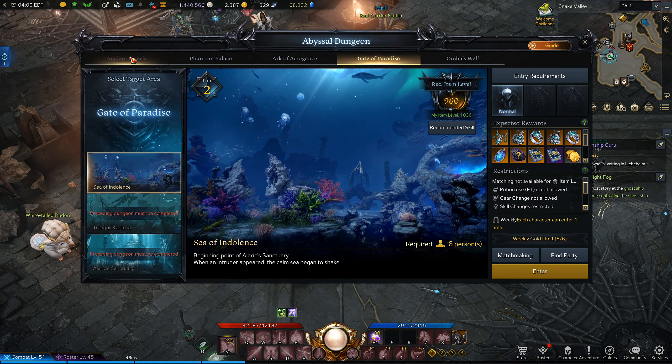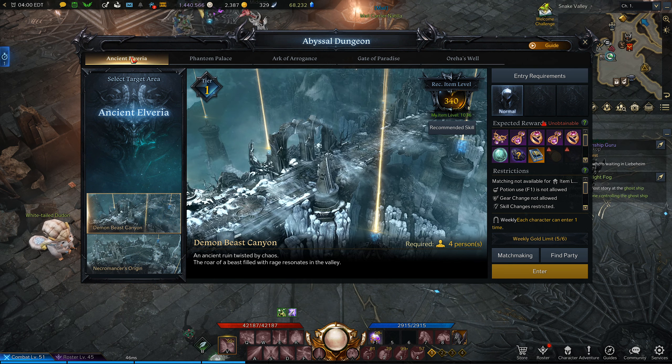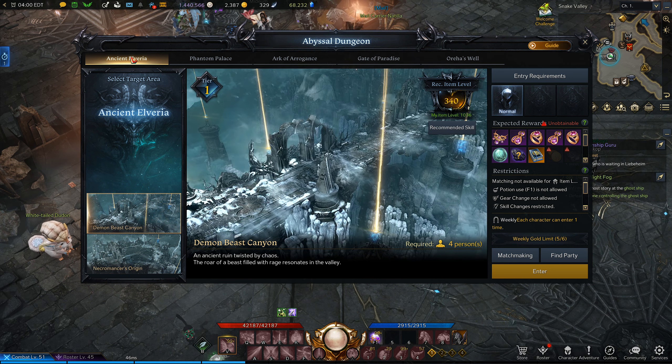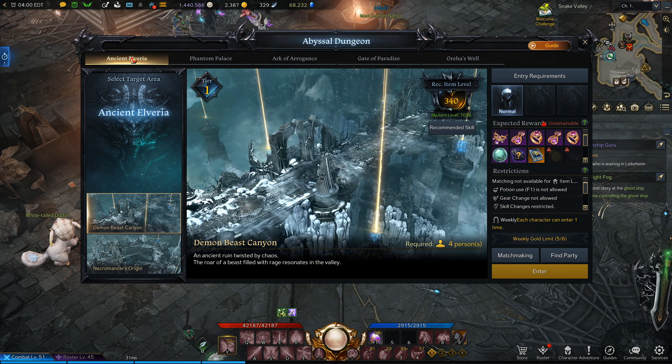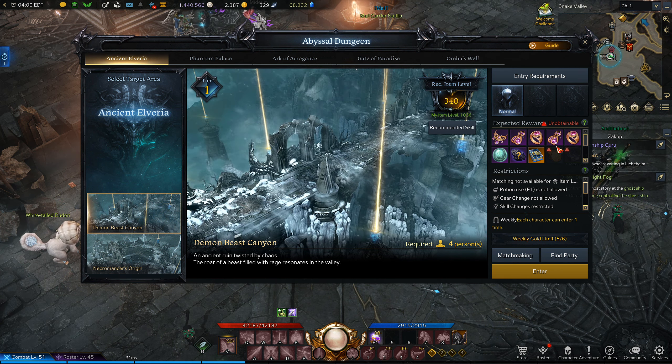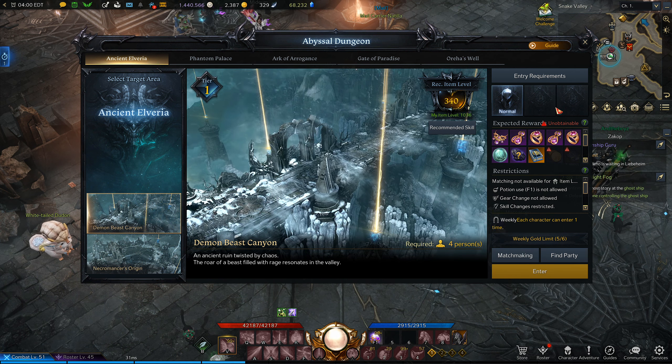Abyssal Dungeons are an end-game dungeon system much more similar to World of Warcraft dungeons or Elder Scrolls Online dungeons, where you face groups of normal enemies, then go to a boss, and repeat. There can be two or three boss fights in every single one of these dungeons. They give a ton of different loot and they all give gold, which is the main thing I'm covering in this video.